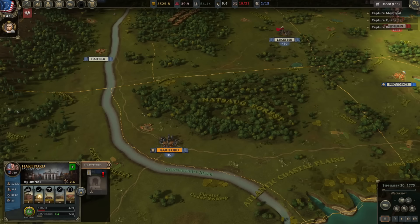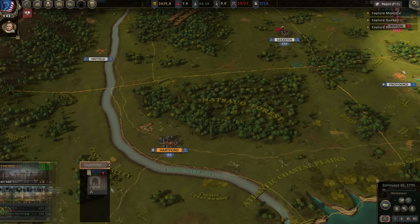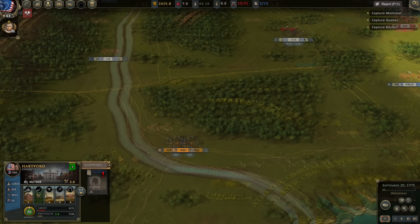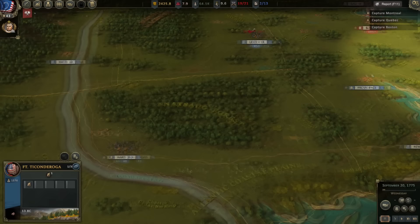This increases recruits at Hartford — how much does it cost? 1,100 gold. Yeah, let's do that. It's the first time we've upgraded a barracks, by the way. We'll wait one more day. September 21st is the date of departure for the wagons at Hartford.